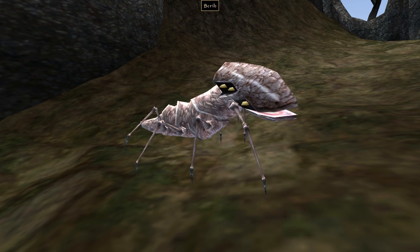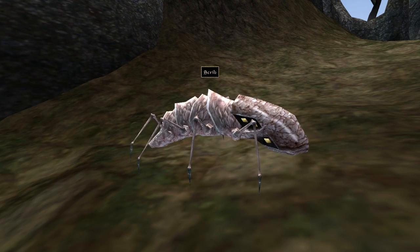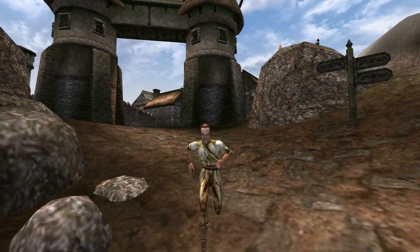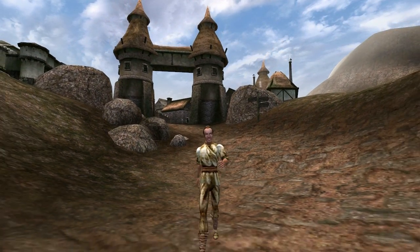We now save instances of leveled creatures so that we don't have crazy things like extra copies of scribes spawning on top of themselves anymore. We even remember whether the player was walking or running at the moment when they saved.